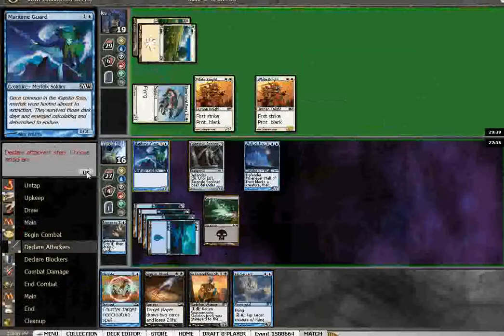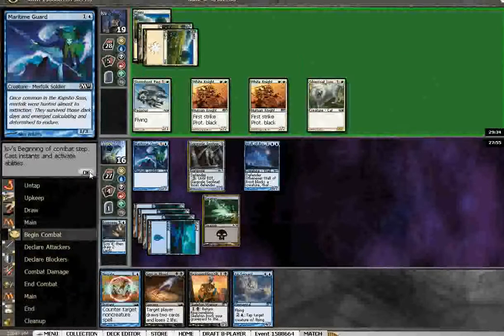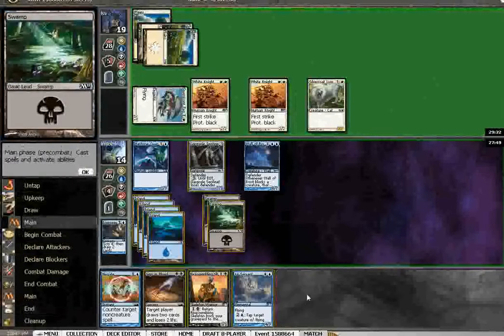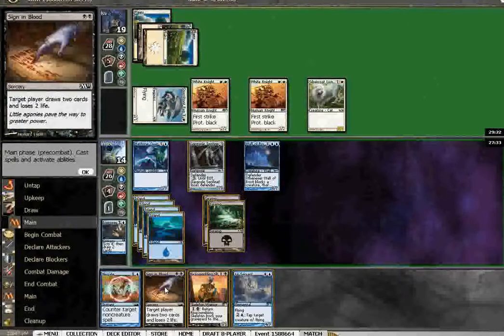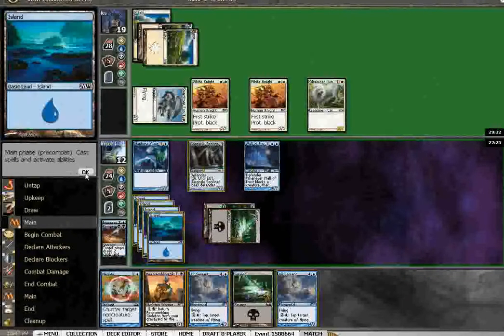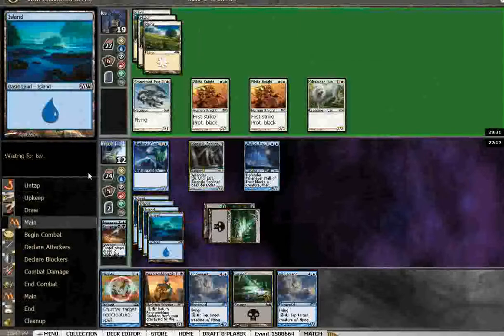Okay, at least I can make a good showing here. I know he doesn't have the third or fourth land. He could just win with his creatures. I just need one more land to be able to keep negate up and play air servant — I think I will do that. This way I can block with gargoyle sentinel so he won't swing. If he drew the land, then I have him with the negate. And if he didn't, then I can play an air servant and keep up negate.